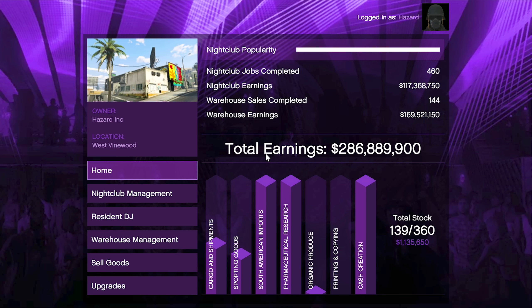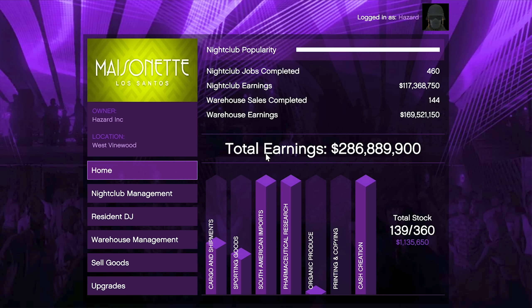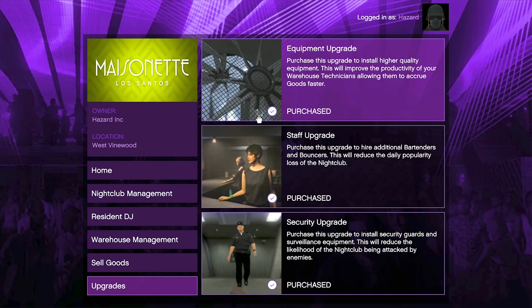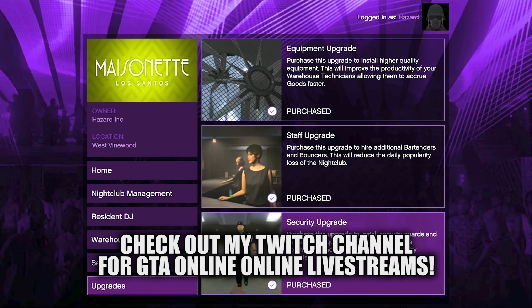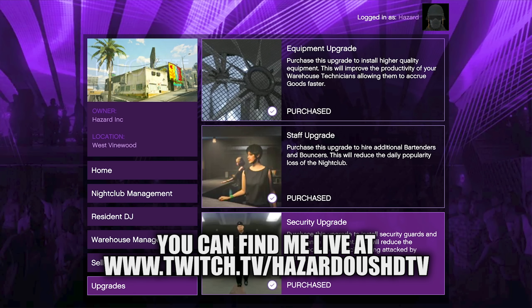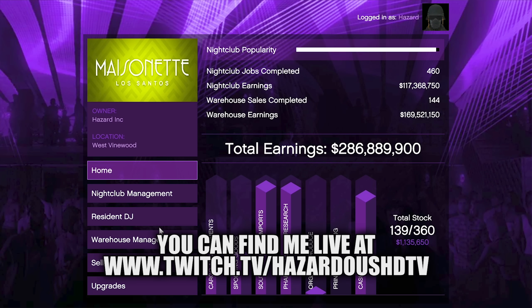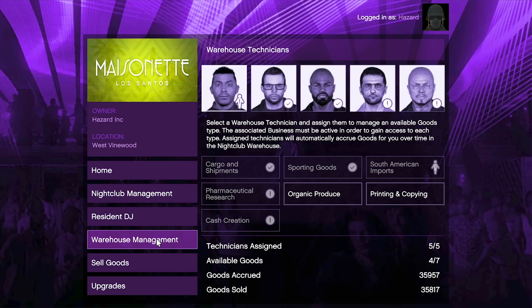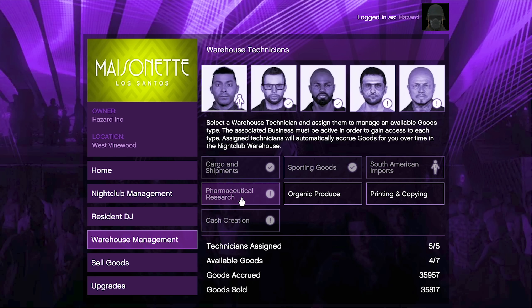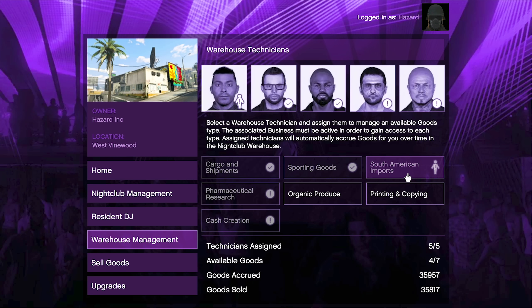This video won't be a full nightclub guide — I've done that in the past and will link it in the description — but to refresh: after you buy your nightclub, make sure you get your equipment upgrade, staff upgrade, and security upgrade so you have the most effective and efficient business. In warehouse management, focus on cash creation, pharmaceutical research, cargo and shipments, sporting goods, and South American imports.